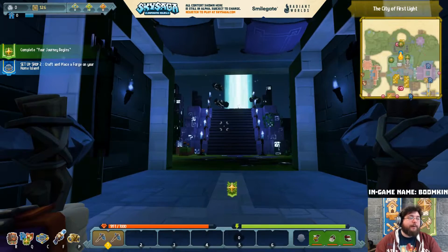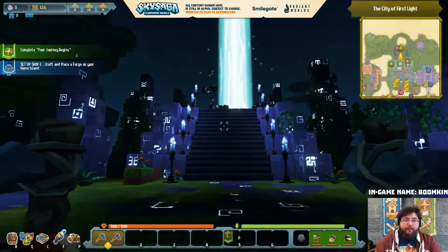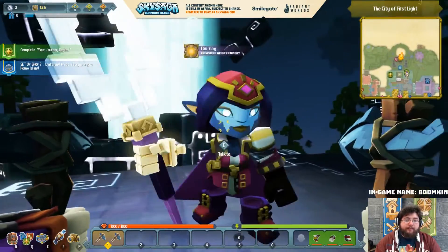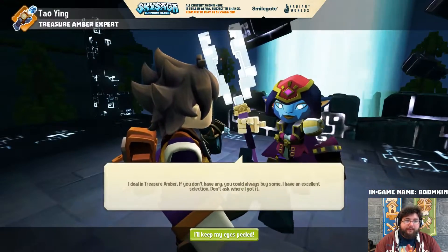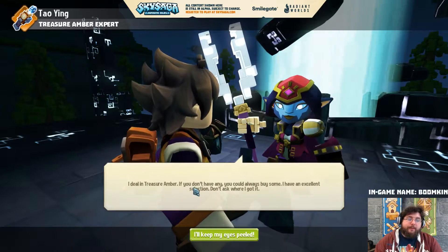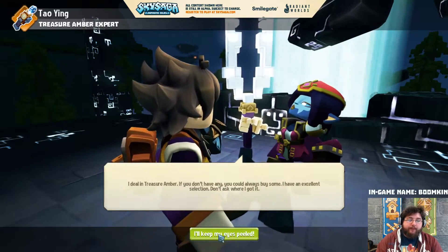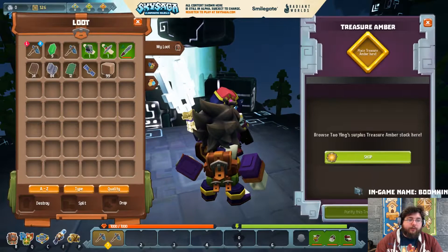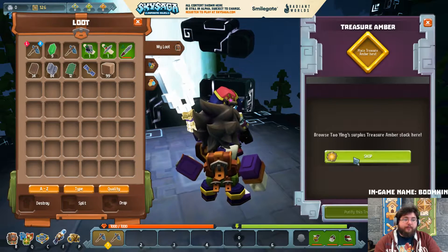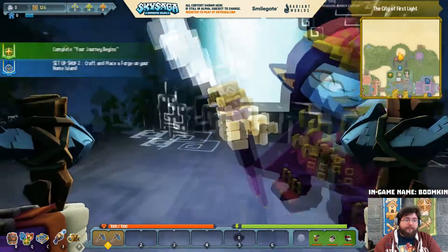Startled by the chair! The woohoo - I didn't expect that to happen. Over here we should have Taoying - yep, hello there Taoying, you still got that creepy hand, that's good. I'm not doing a voice for Taoying - she can just be herself. She deals in treasure embers, and if you don't have any you can always buy some from her excellent selection. Don't ask where she gets it.